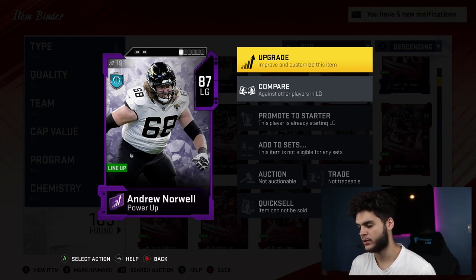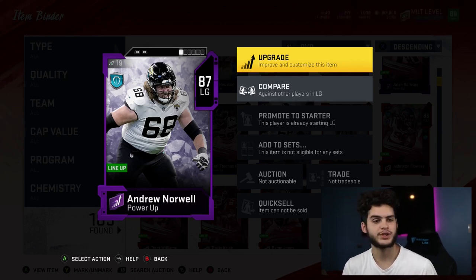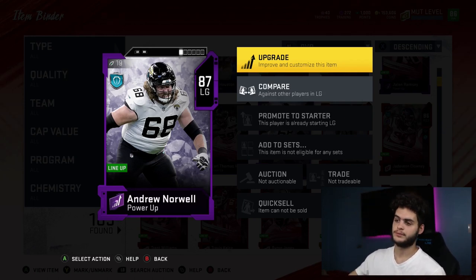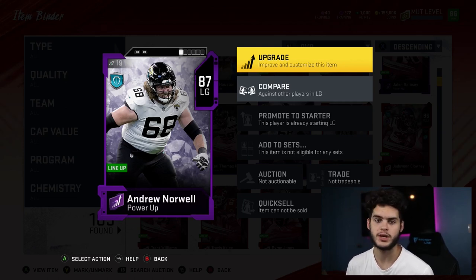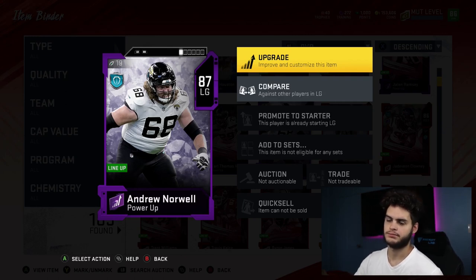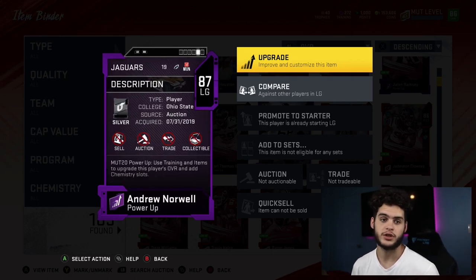Power passes in general are an awesome add to MUT. I've done about three players with them already. Don't forget you can also power down a card — so if I have Aaron Donald powered up to 88, I could take his top piece off, sell his elite for 250-260k, and put the power pass in its place. I just made 260k. It is literally the best thing Madden's ever done. I love everything that comes with the training system overall.